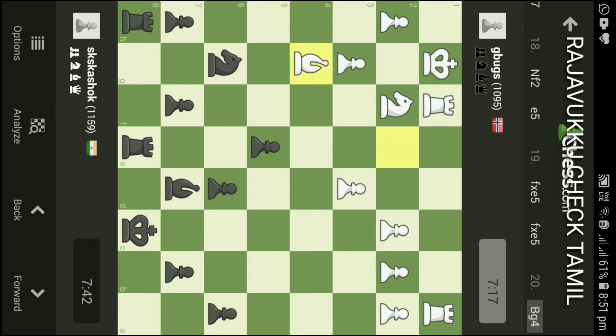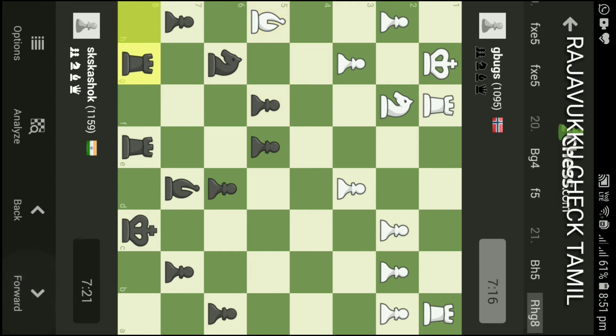I have Knight G4. I will use pawn F5 and Bishop H5. Now I will make Rook H8.